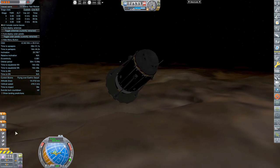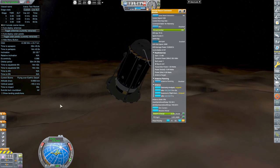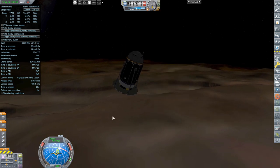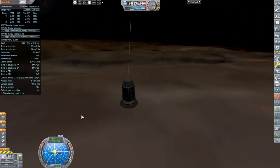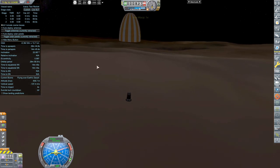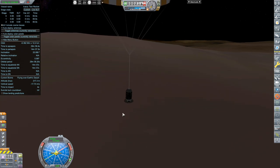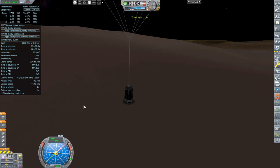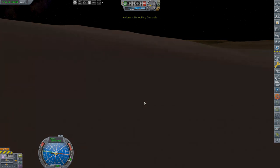That science transfer was essential for gathering around 40 to 50 science. Staying in orbit for a little over a day, coming down and surviving re-entry, the parachute deploys. I had written a KOS script to jettison the heat shield, which never occurred, but regardless the parachute was not strong enough to stop the probe from slamming into the Earth and losing everything.